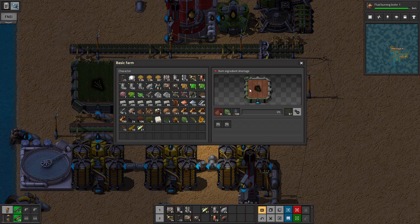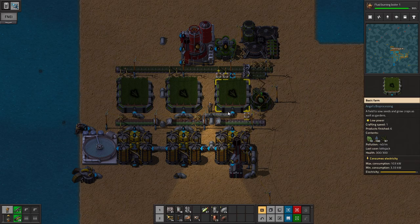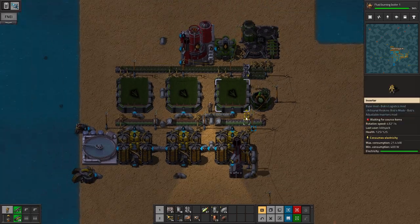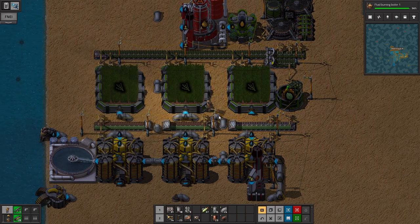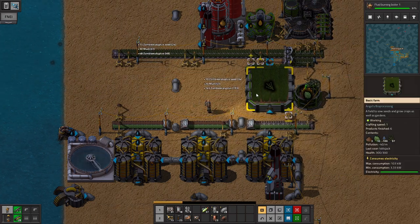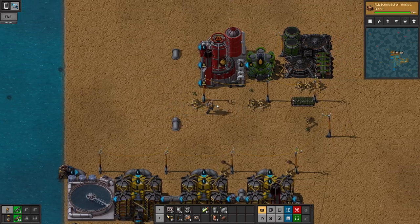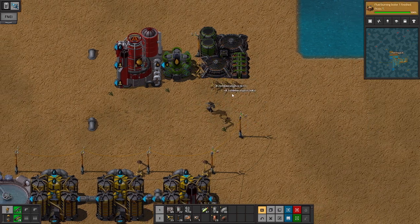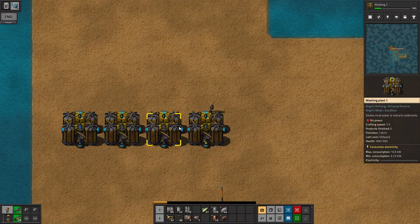It's not turning on and we're not even consuming stuff. That's not gonna work — we need more mud. We're gonna tear it all down. Fluid burning boiler. I think I'm gonna go with washing plant 2s — look, 2.3, 2.3. Yeah, we're gonna go with washing plant 2s. Suck it, deal with it, cry about it.